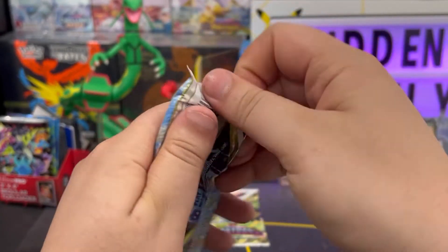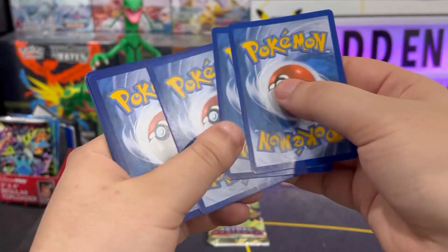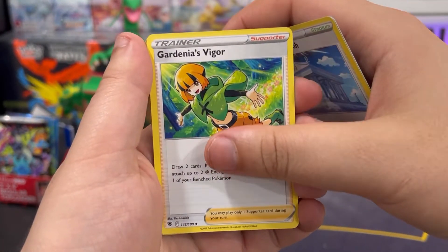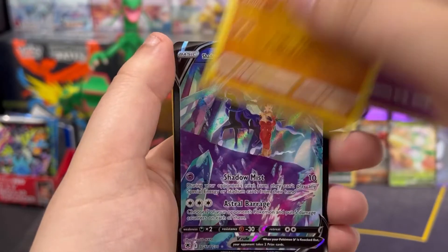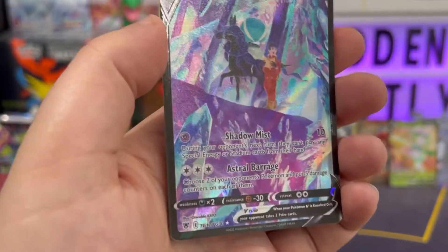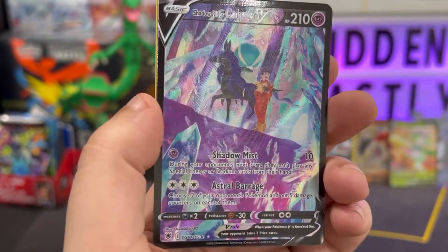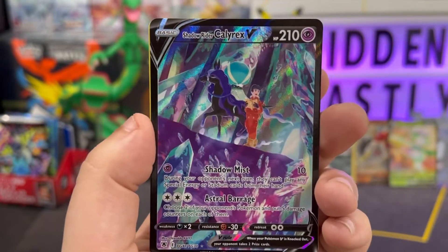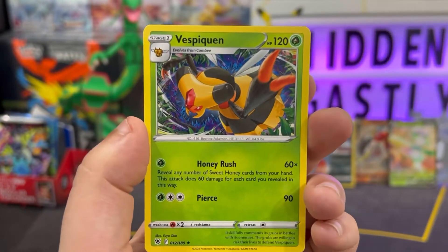Now we got some more Palkia — let's get into opening this. Hopefully Palkia gives us something good. Code card — get it out of here, one two three four to the front, swing it around town. We got water energy, Temple of Sinnoh, Gardenia's Vigor, Temple of Sinnoh again, Combee, Chatot, Psyduck, Drifloon, Psyduck. Is this an ultimate art? No, this is Trainer Gallery — but we got the Shadow Rider Calyrex. That's actually a sick card. Even though I'm not a fan of Calyrex, that's a sick card — our first Trainer Gallery card for this set! And for our last card, Vespiquen non-holo.